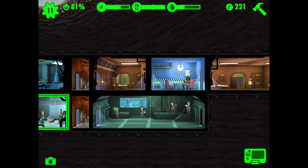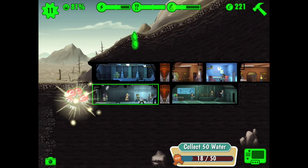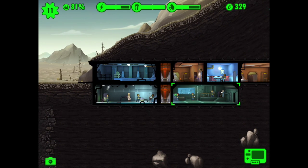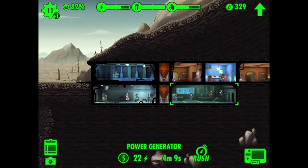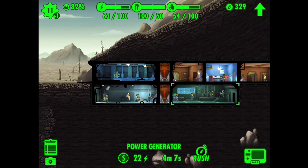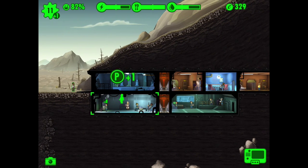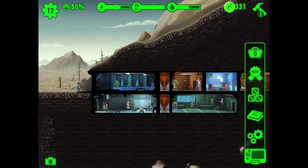I haven't got enough to upgrade right now so we'll stay like this. It takes four minutes to produce 22 power and I can store 100 power. The water situation is a little bit low as well. I've got another room unlocked that I can build — the storage room.